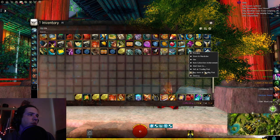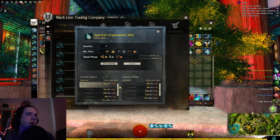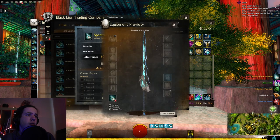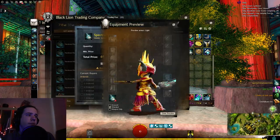We got a Spectral Greatsword Skin from the Vintage Black Lion Weapon Box, which is worth around 42 to 70. That's pretty good - oh, it looks pretty good too. Very nice indeed.